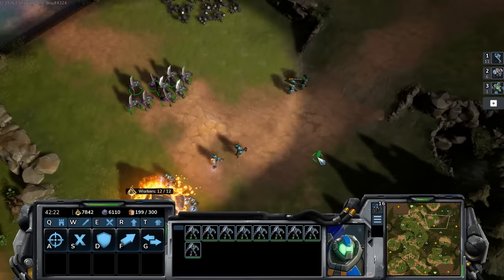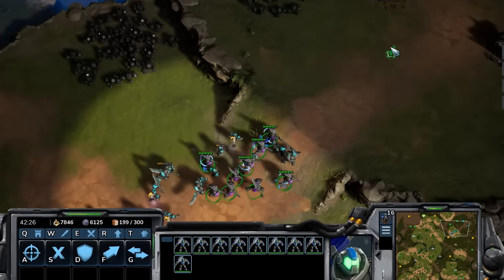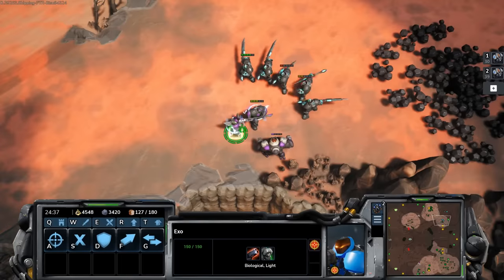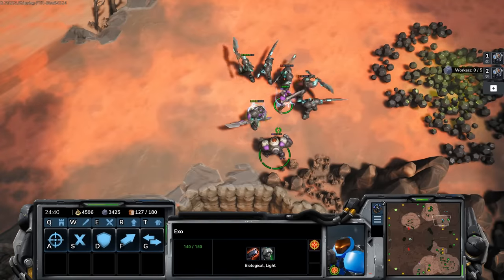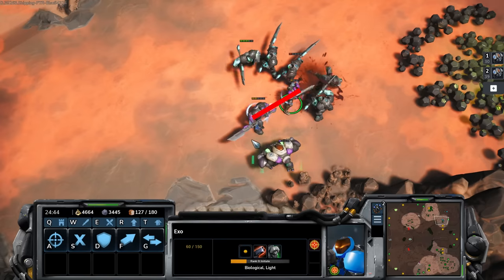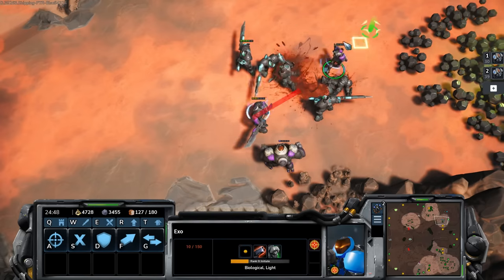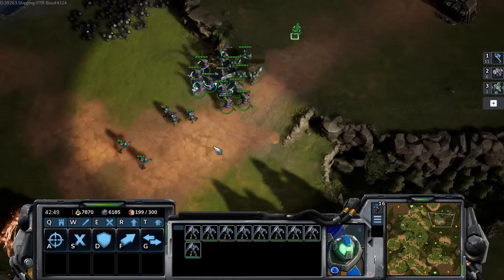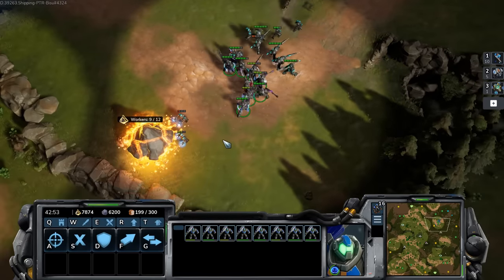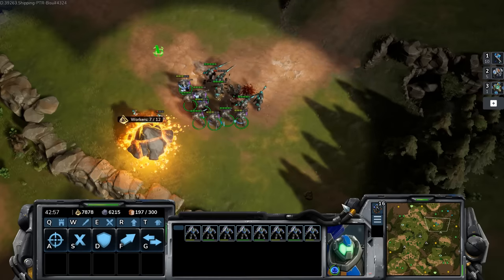Moving on next, we have the Lancer. The Lancer is kind of a cross between the Firebat and the Zealot. It's a pretty beefy frontline melee unit, but it has area of effect damage in a straight line. It's not a big wide cone like the Firebat has, so it's especially good at dealing with masses of other melee units. If there are multiple melee units in front of it, it's going to deal extra damage to those, which is very helpful.